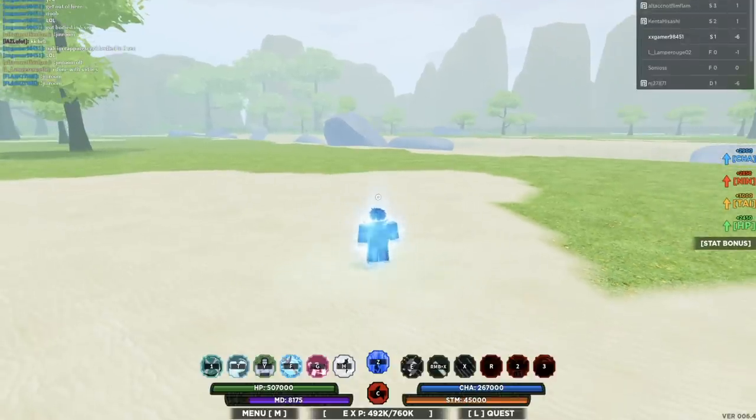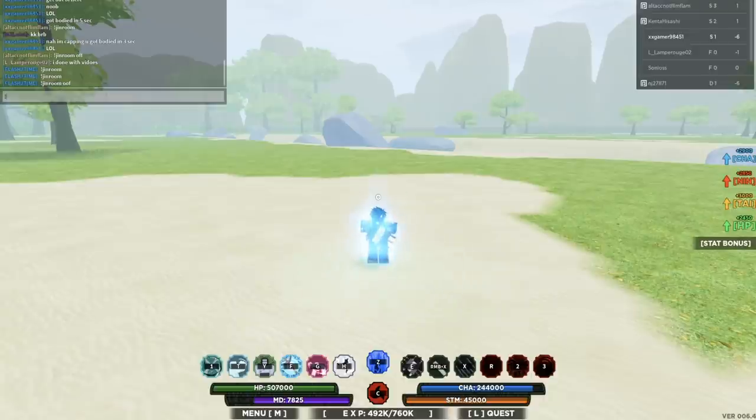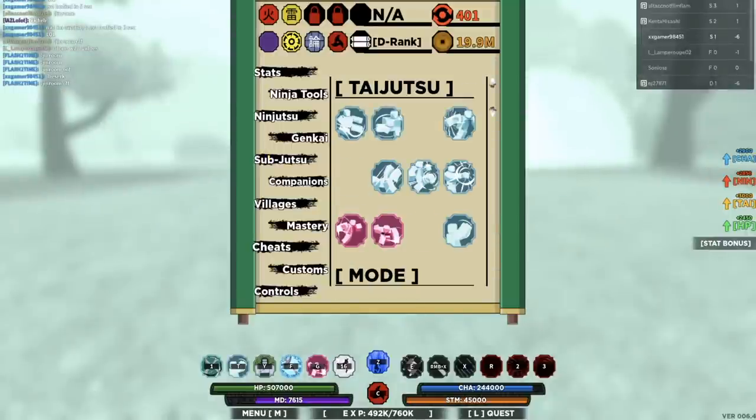Make sure you have Mist equipped on your moveset — in this case I have it equipped on my H slot. Activate Mist by pressing and holding down H. Make sure you hold down H. While holding down H, press to activate chat, then type 'berserk'.